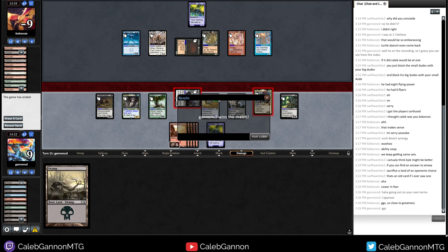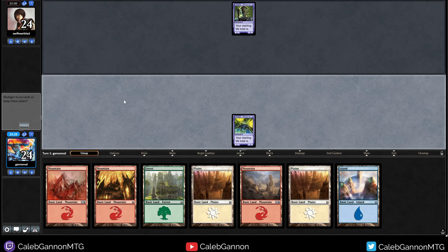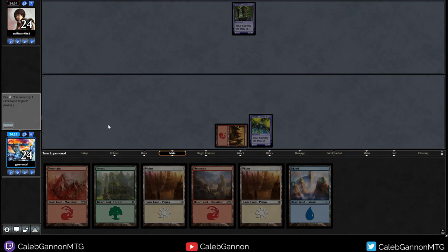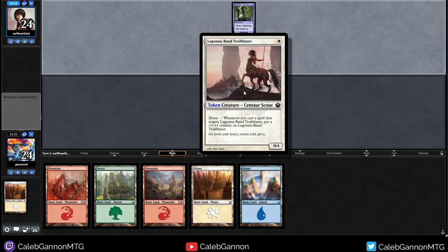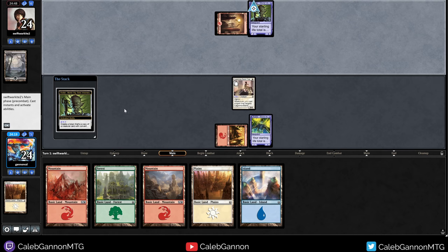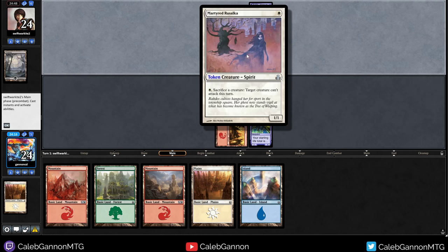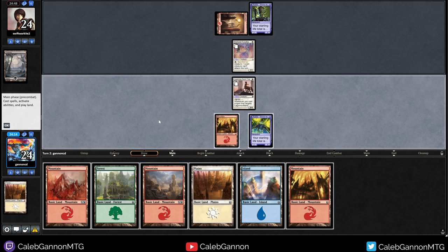See you guys next round. Alright, we are playing against Swift War Kite and we're going to go first. Obviously keeping this hand. I am going to keep making one drops — I like it, it makes the game feel like you have more decisions. Getting rid of one of these stinky planes. Whenever you cast a spell that targets it — not going to do that. But this is a zero-four, so I think I'm probably just going to sit behind this zero-four.